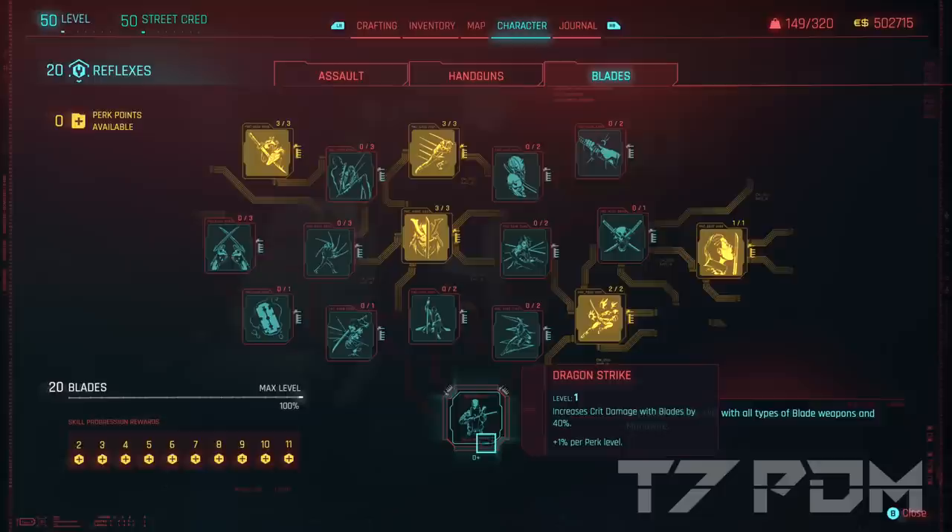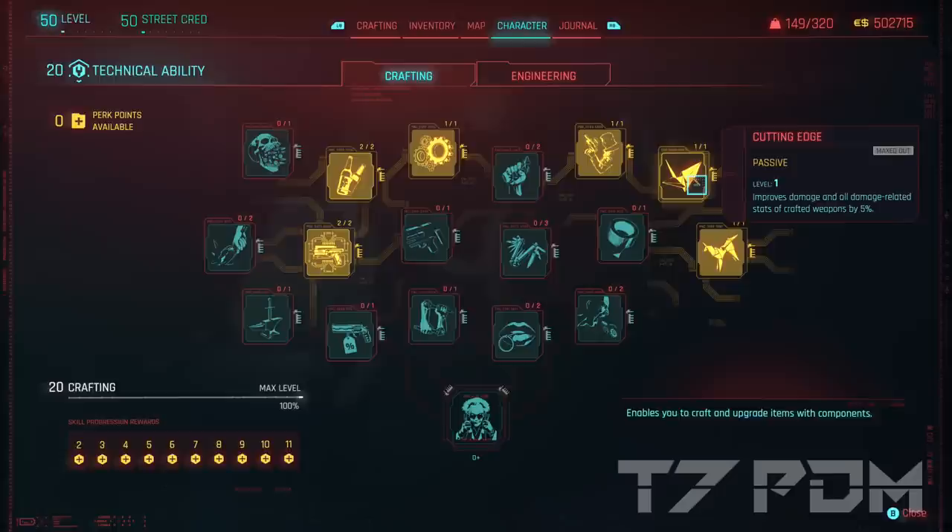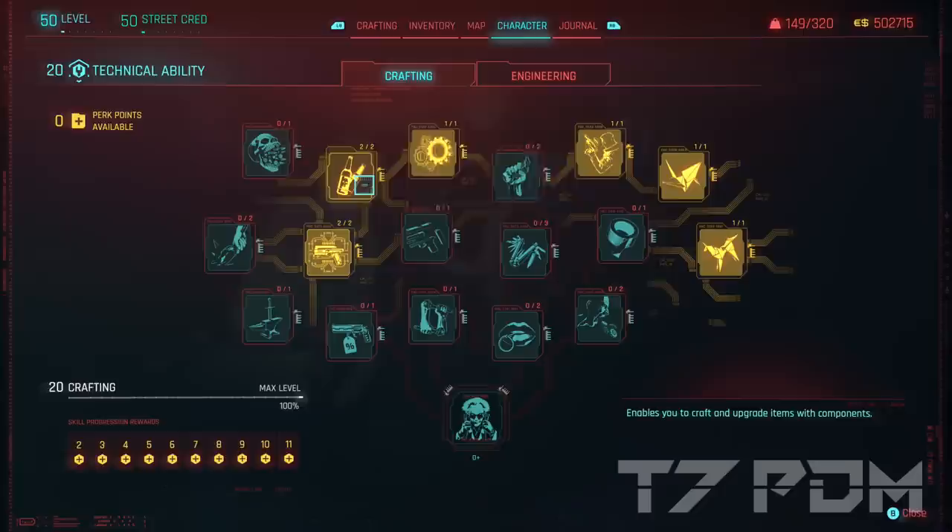And if you still have points, you can also invest a point into Dragon Strike to get 40% additional critical damage. That leaves you with enough points to barely get all the needed Tech perks: True Craftsman, Grease Monkey, Edgerunner Artisan to craft your legendary weapons, and then I definitely go for Cutting Edge. A lot of people always ask why go for Tech 20 — but Cutting Edge gives you 5% damage for all your weapons, which is basically the same as getting another Crunch Mod slot. Also don't forget to increase your armor and Field Technician to increase your damage for all your crafted weapons.